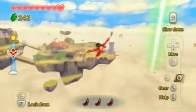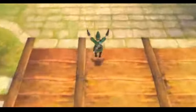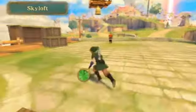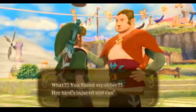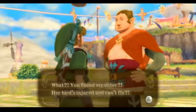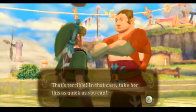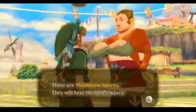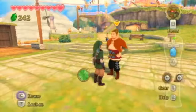Okay, get ready to stop soon. Fly a little bit higher and stop right here. Now we're going to press the sailcloth and down we go. So now we get to talk to this guy. You found my sister? Her bird is injured and can't fly? Of course — that's terrible. In that case, take this as quick as you can — these mushroom spores; they will heal her bird. But wait, you're carrying too much stuff — make some space in your pouch, then come talk to me. Great. Just great.